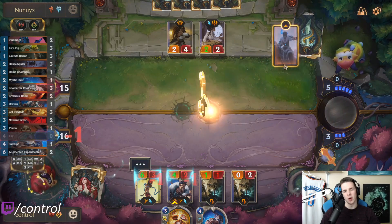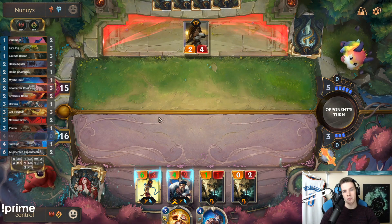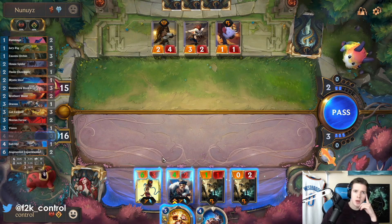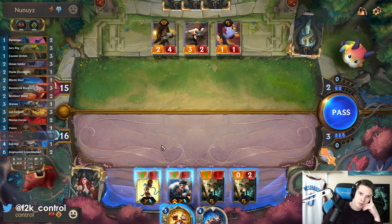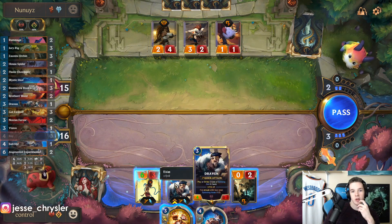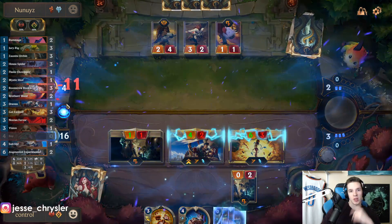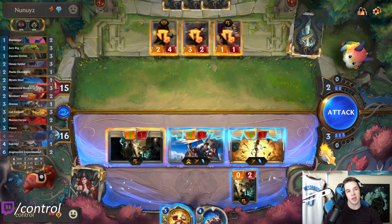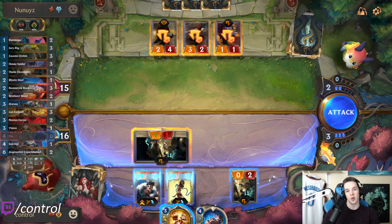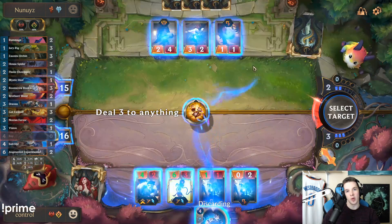I have the plunder though, that could be relevant. I can just Get Excited again, or just chill and attack with these and get value that way. I don't really need to kill him — the best thing he can do is like Sejuani, which would kind of clap me, so I should probably pressure him then. It's actually a really big buff that the Mega Death Rocket is one mana now — unfortunately I still don't have the mana to utilize it.